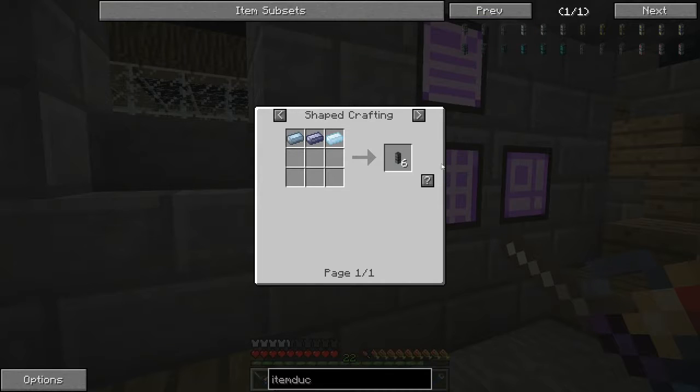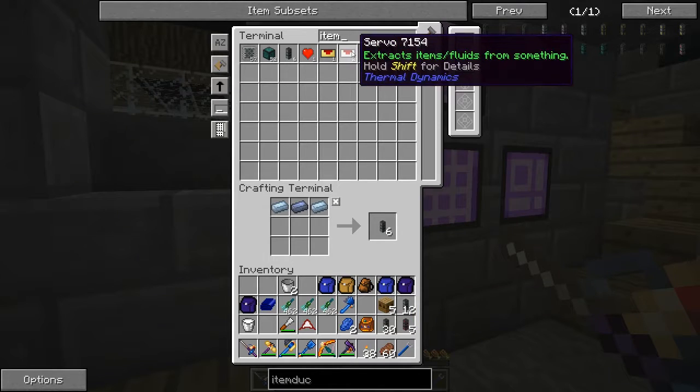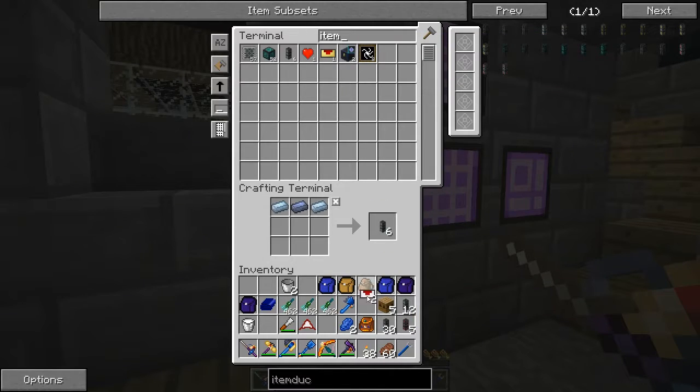Of course, we're going to need quicksilver. What do I all need now? Golden nuggets, I think. Get some servos.